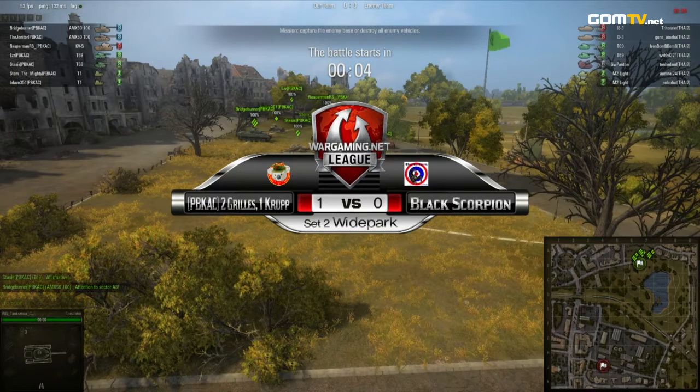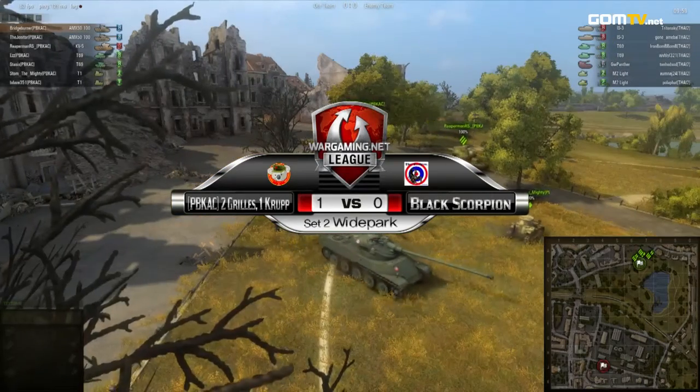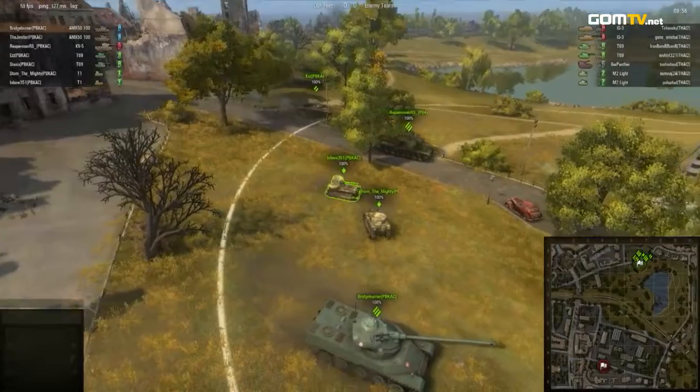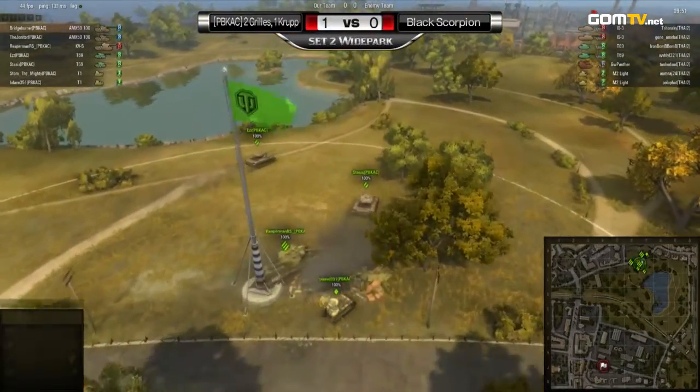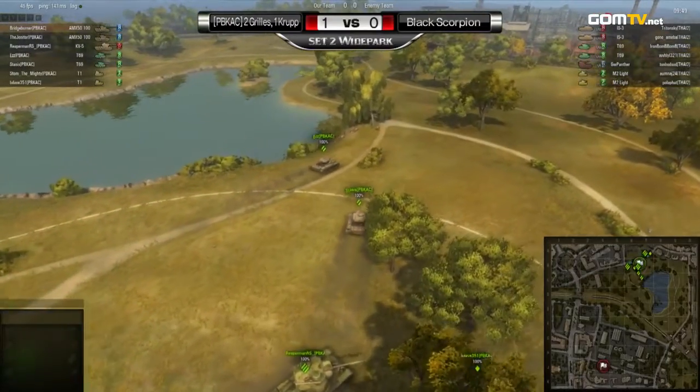The Black Scorpions are going for a piece of artillery, which is unconventional — I think that's a wrong decision. There are so many buildings and it's so hard to get a clear shot on your opponents. We'll have to see; maybe it's gonna pay off.